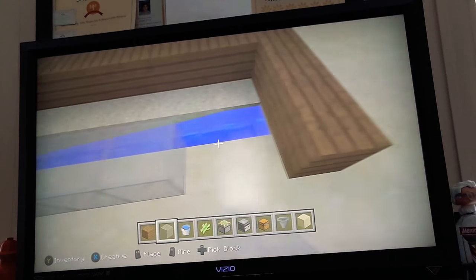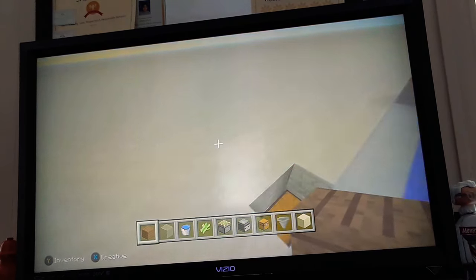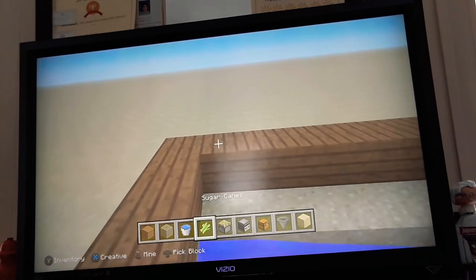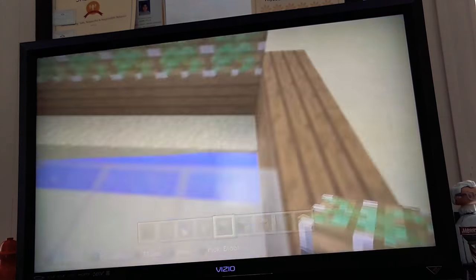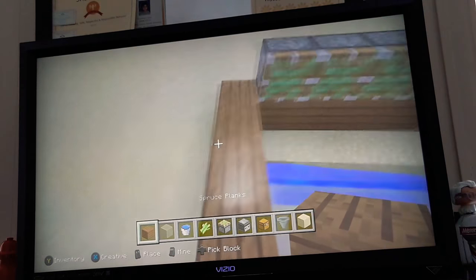Put a row of glass so that you can see — I like to see it and I'm sure you do too. Above this back wall of wood you want to put sticky pistons going all the way to the end like that. You can also place these walls right over here.